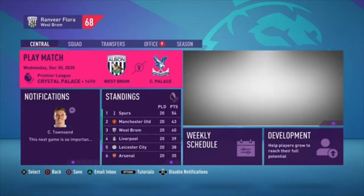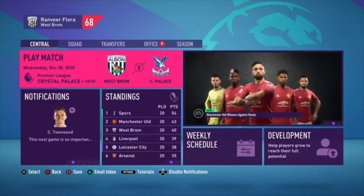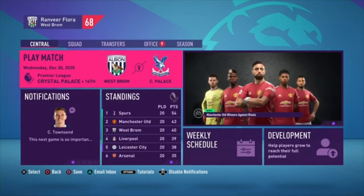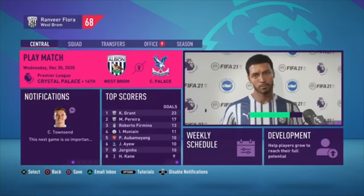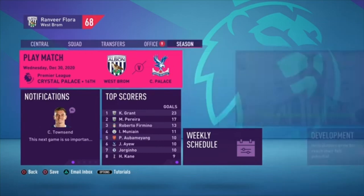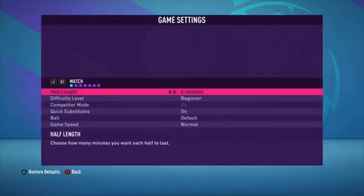Welcome back to another video. In this video I'm going to show you how to get the 'Getting the Job Done' trophy in FIFA 21. This trophy requires you to simulate a match and win it. To make everything easier, go to Season, then go to Settings, then change the difficulty level to Beginner.